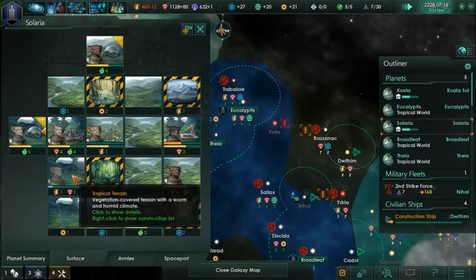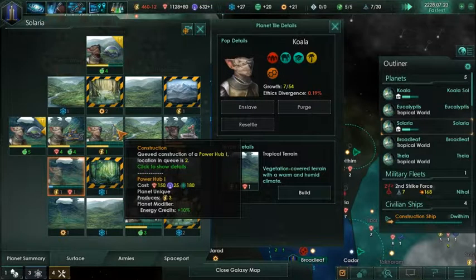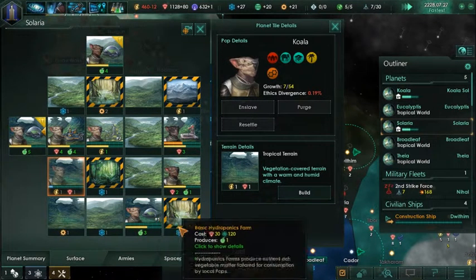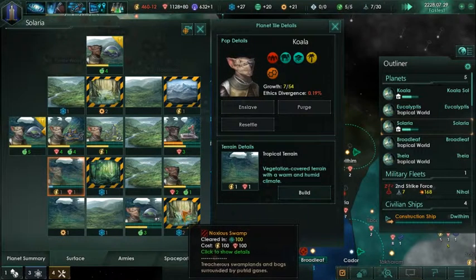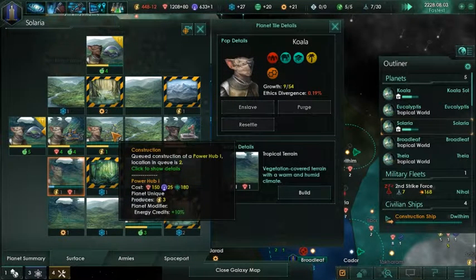That is our planetary administration, so we do get bonuses for this sort of thing. Where is the first in the queue? What is currently building? That should be first priority.